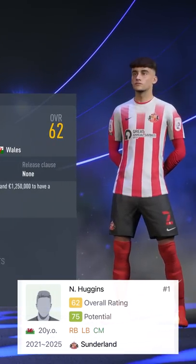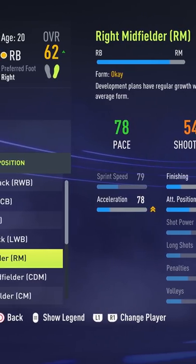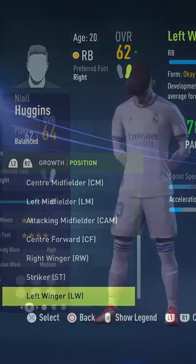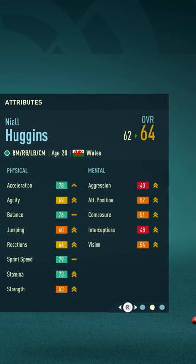Got Niall Huggins from Sunderland, currently a right back or left back. A position change anywhere further up the pitch would be great for him — either a right midfielder, left midfielder, right winger, or left winger. Switching his position to a right midfielder or left midfielder will give him an immediate boost from a base potential of 75 to a potential of 77.